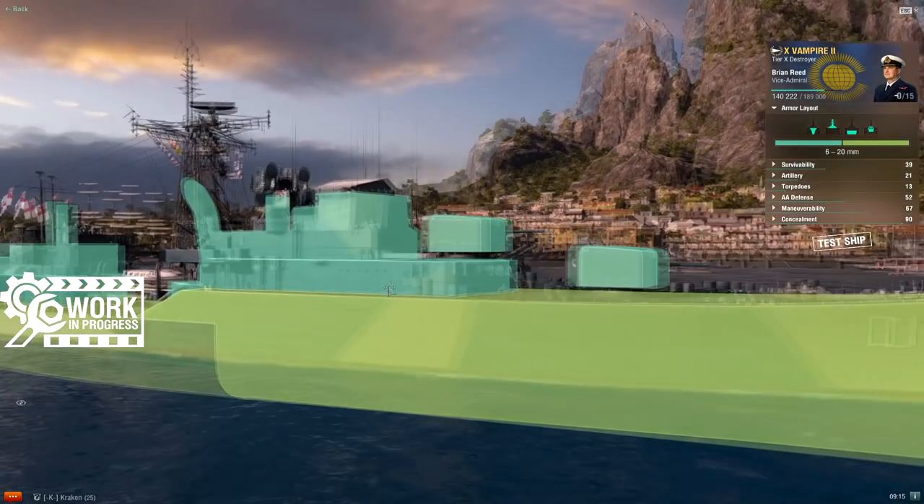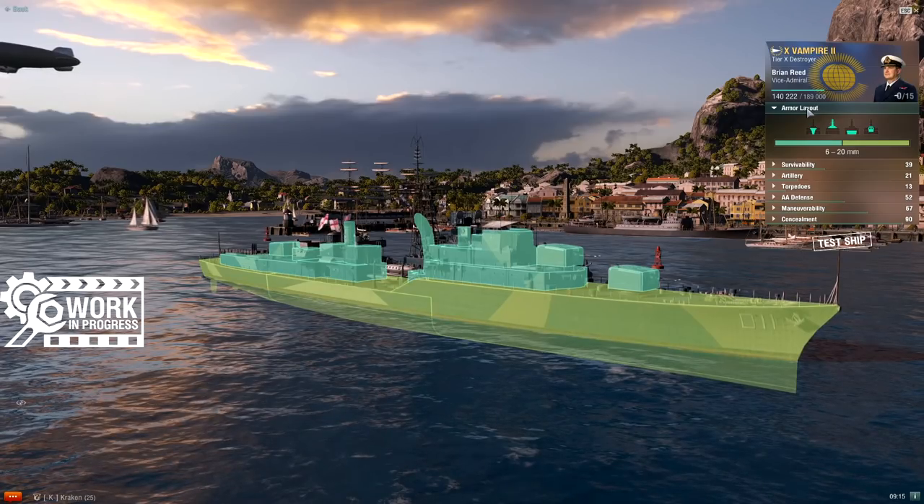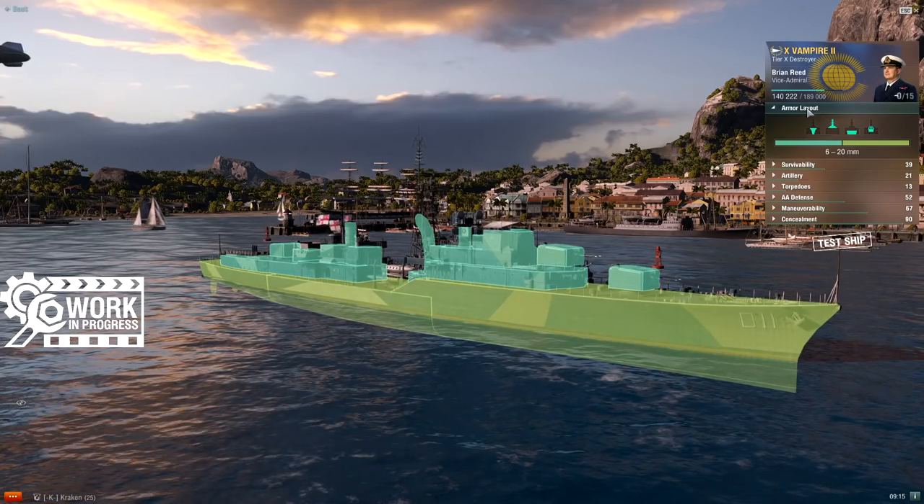Armor layout — she's a destroyer, she has no meaningful armor. There's 19mm of plating on the hull, which is typical if you've looked at most high-tier destroyers not named Khabarovsk or Kléber.